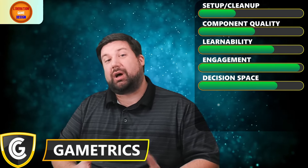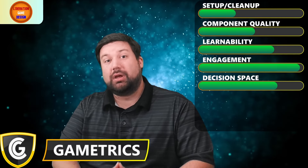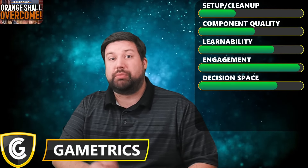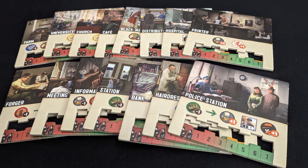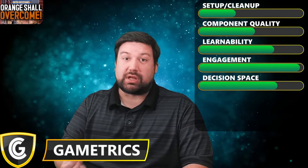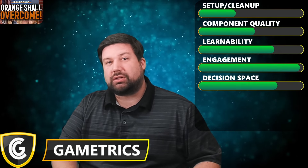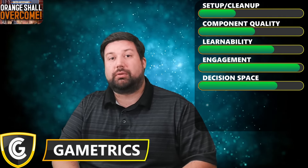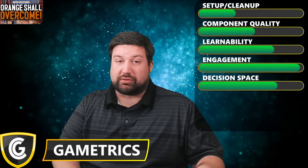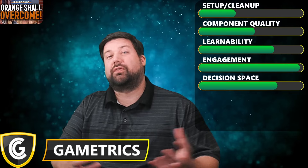When I'm playing Orange Shall Overcome, I am very engrossed in the decision space. There's a lot to consider — the actions you're going to take, since each character has special actions, but also the buildings themselves. There are tons of different buildings: some give you basic resources, and a lot of them let you turn those resources in for different effects. Do you get a ticket to teleport people via train from one spot to another? Or get papers to pass crossroads, which can be dangerous? Or increase morale to get more action points? There are a lot of fun decisions.